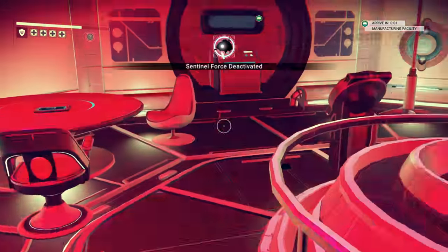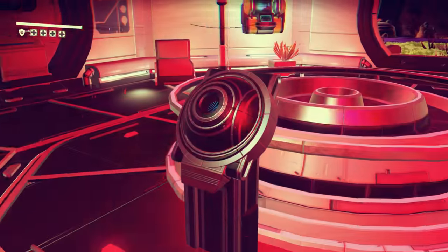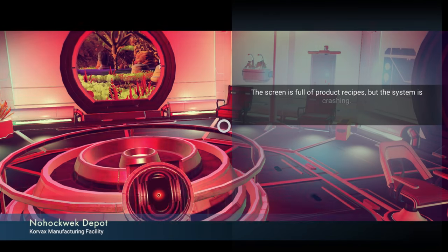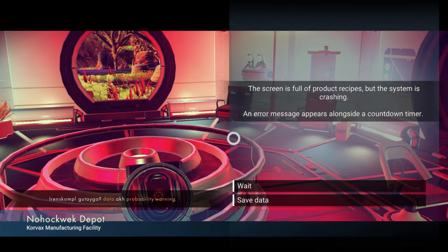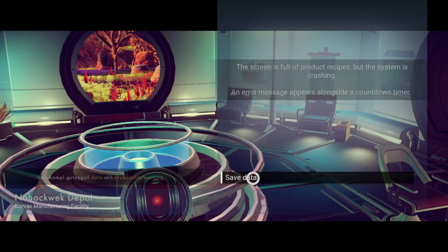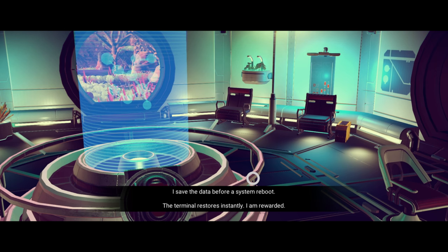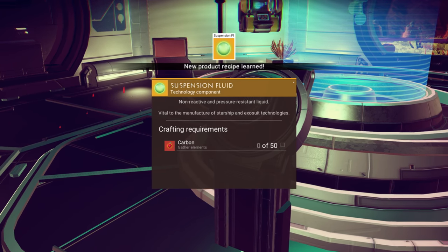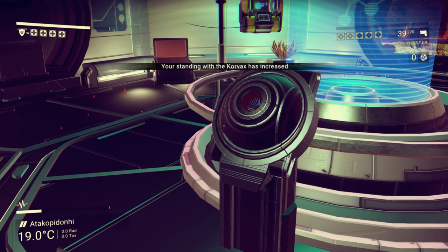What do we have here? Turn off the alarm. Is there an alarm to turn off? The system is full of product recipes but crashing — error message. Save the data. Beep, boop, beep — I save the data before a system reboot. The terminal restores instantly. Suspension fluid — oh, we can build it! That is awesome. Couldn't have come at a better time.